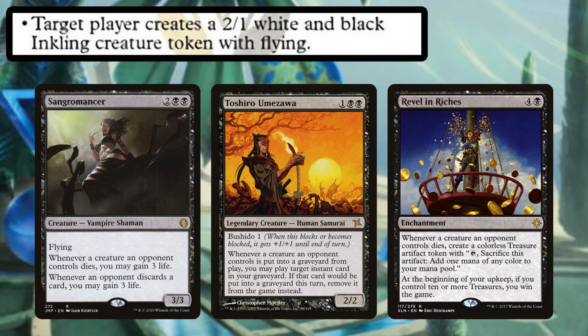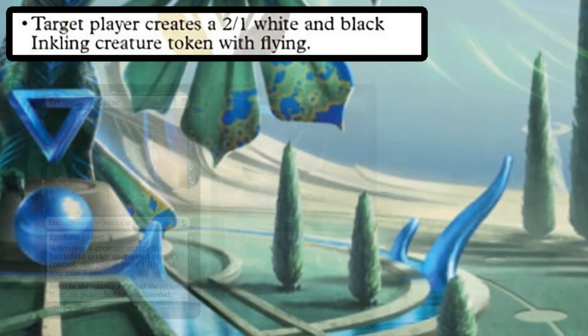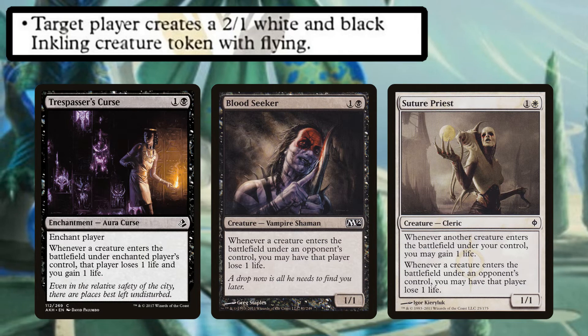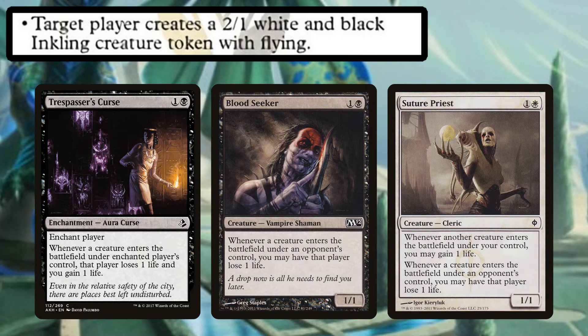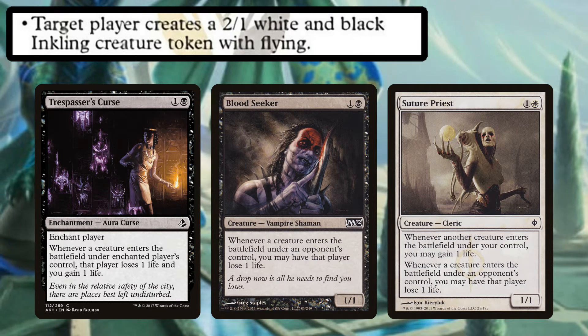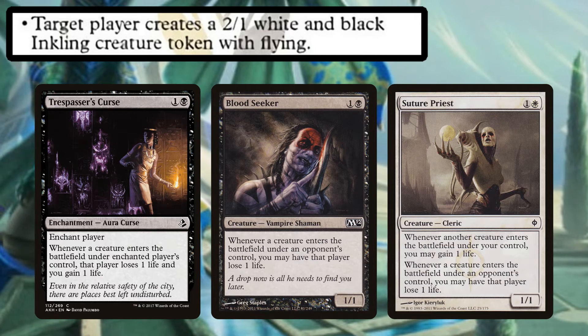Those tokens that we give out don't need to die to give us value though. We can use Trespasser's Curse, Blood Seeker, or Suture Priest for a small draining effect — each of these causes your opponents to lose one life whenever a creature enters the battlefield under their control. I could easily see a Shadrix deck with very few creatures in it, using a lot of these creature-hate and creature-punishment cards.